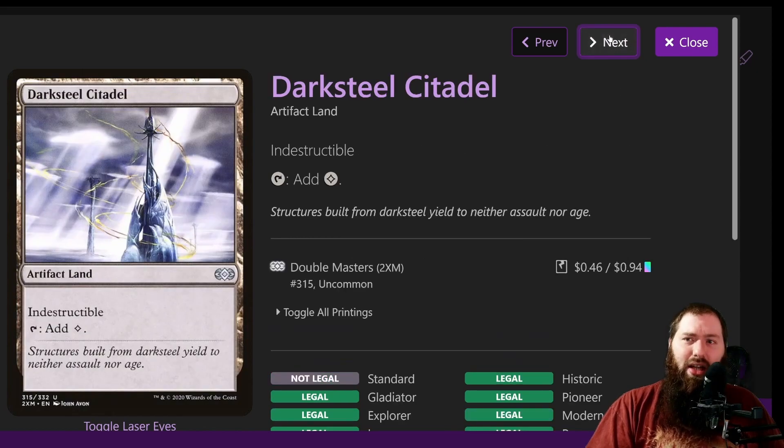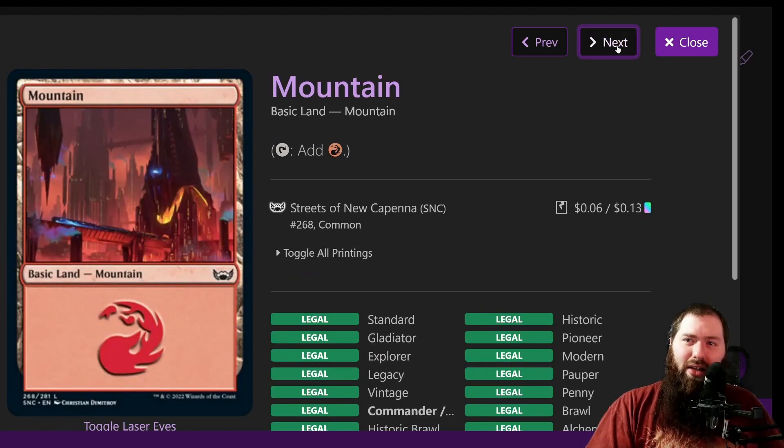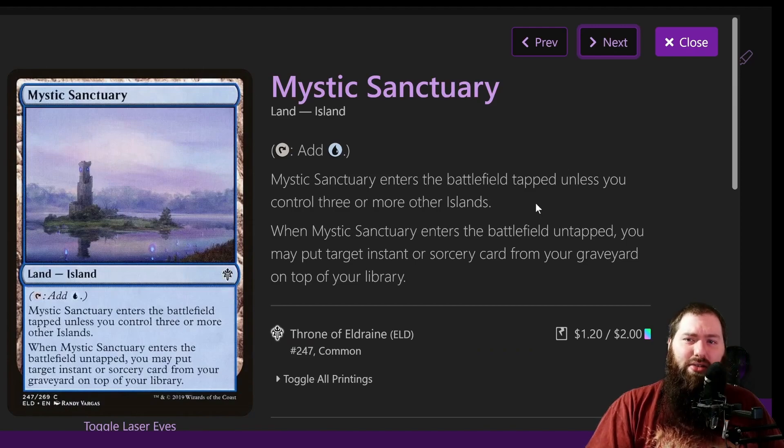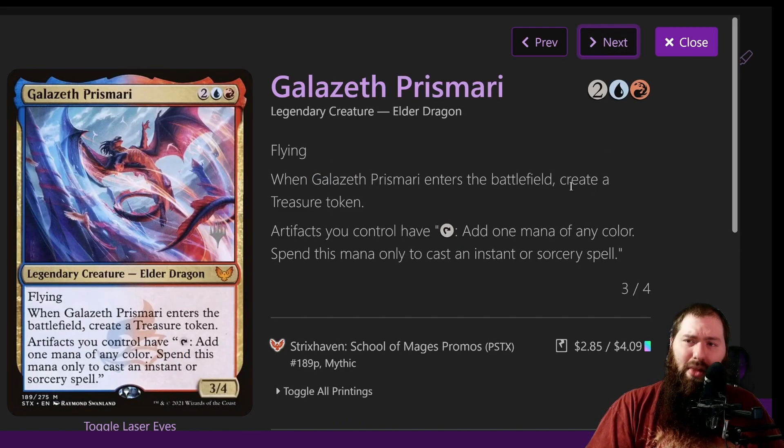Command Tower is a good land. Darksteel Citadel is a good land — notably it's an artifact, so Galazeth lets it tap for any color for instants and sorceries. Great Furnace is normally a red land, but if you need blue for an instant or sorcery spell, you've got it. Islands, Mountains. Mystic Sanctuary: when you play it with three or more other islands, when it enters the battlefield untapped you may put an instant or sorcery spell from your graveyard to the top of your library — lets you get back a nice counterspell, draw spell, or Explosion. Shivan Reef is a nice dual land for cheap.